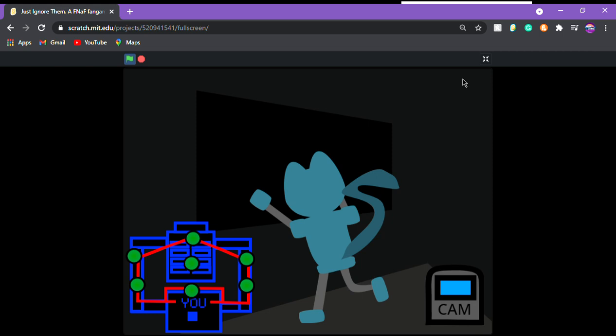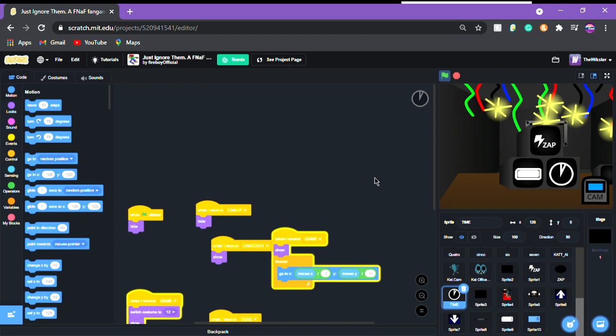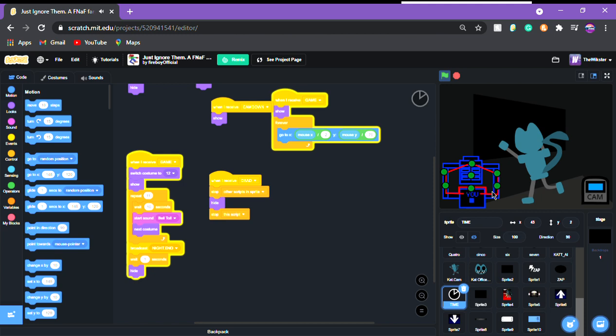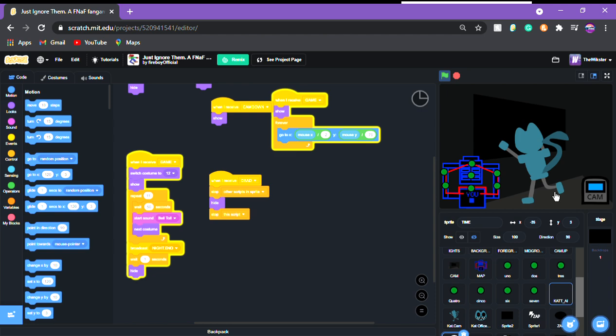I'm going to speed the game up because we still have another game to do. I'll go to the time variable and set the wait to 10 seconds so it changes faster. I'm also going to change the AI timer. Wait, I accidentally changed the time instead of the AI — my fault. Adjusting the AI now... he moved and I heard the audio.